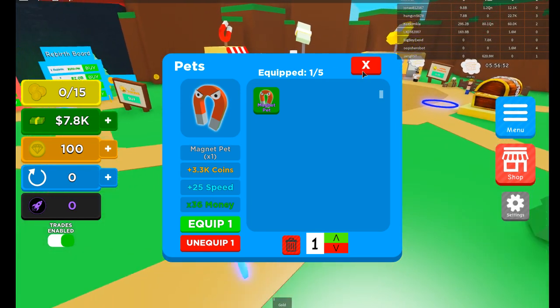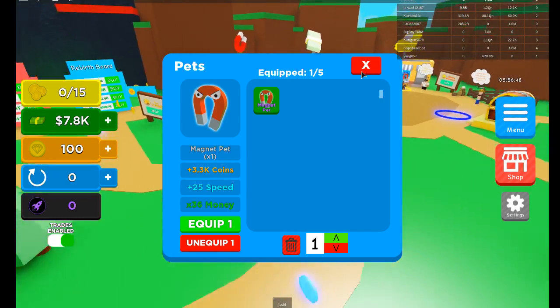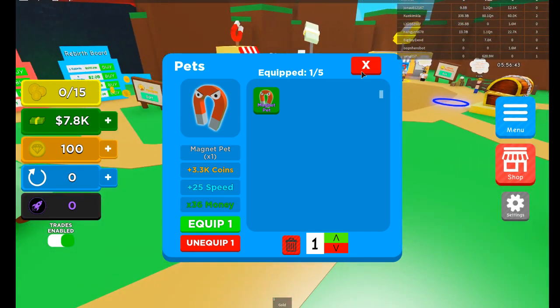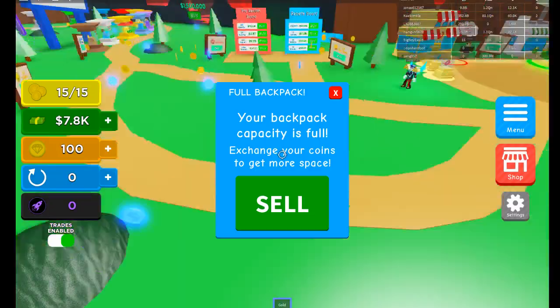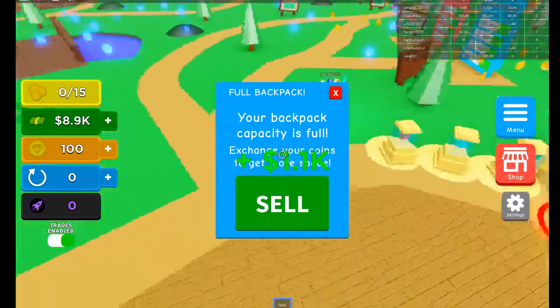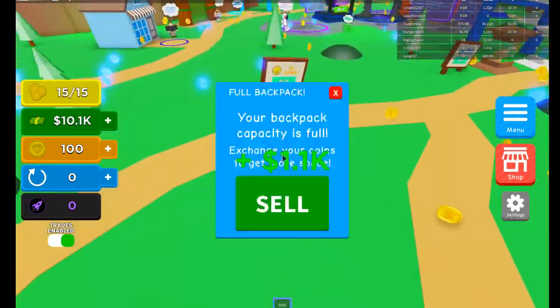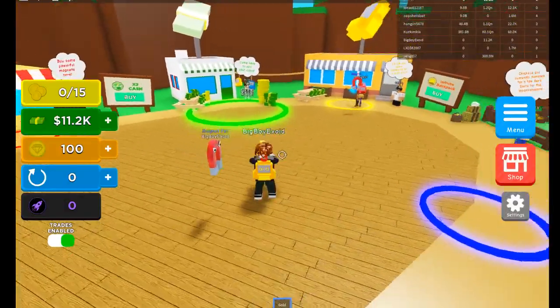Every coin you pick up is 3,300 right now because it adds on to each coin, and your speed I guess is 25 higher and times money you get 36. I clearly don't know much, but yeah look how easy it is to grind. We also have so much cash, but before we do this there's one last code that has a super overpowered pet in it.